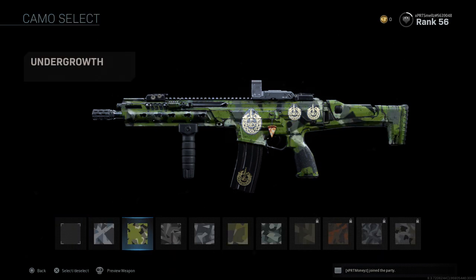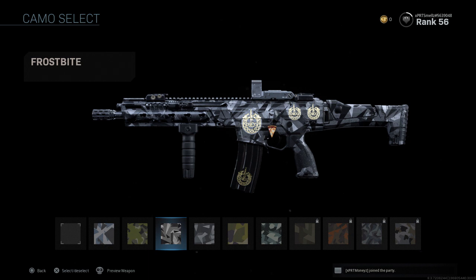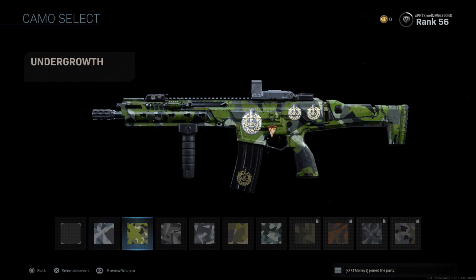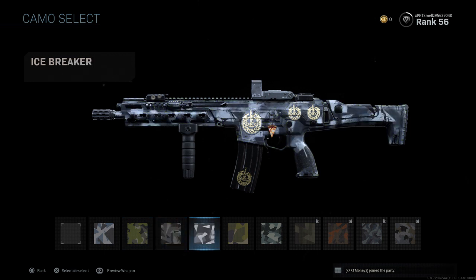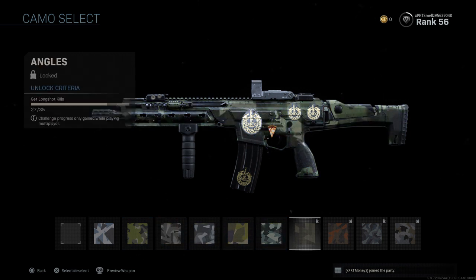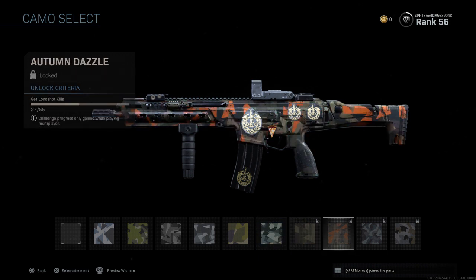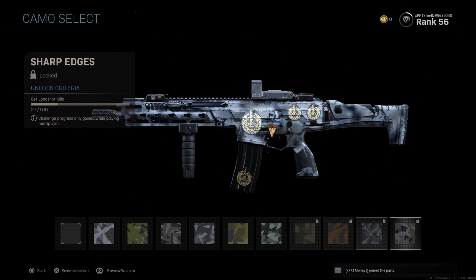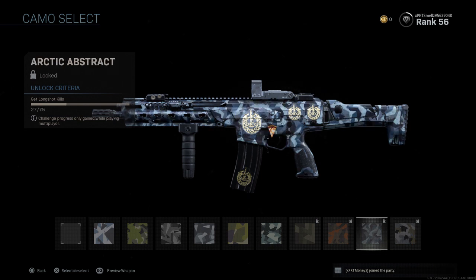Then we have the Splinters — they're sick too, kind of an urban feel to them. I almost have all these unlocked: the Tundra, the Undergrowth, the Frostbite, the Icebreaker, the Ruins, the Arctic Sea Foam, the Angles, Autumn Dazzle, Arctic Abstract, and Sharp Edges. I like the Sharp Edges a lot, and the Autumn Dazzle is really nice for the fall feel.